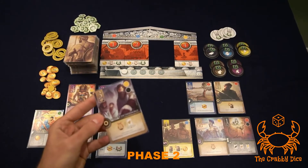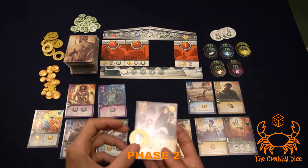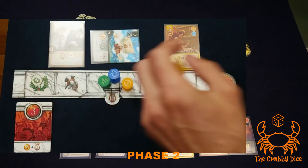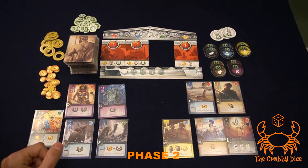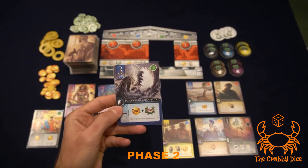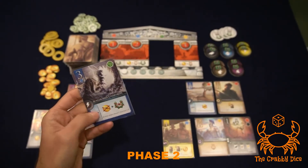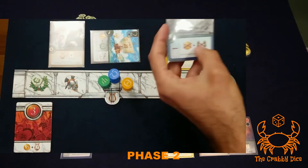Circle cards work almost the same way except they're a one-time-per-game benefit. You put a trigger token on the card when you draft it, and when you want to use it you remove the token and do the effect at the bottom, then return the token to the supply. Lightning bolt cards are triggered only as soon as you draft the card — one time. As soon as you draft it, do the ability, and then you don't need to look at it again.